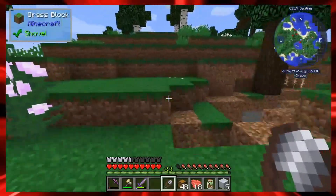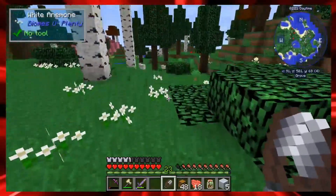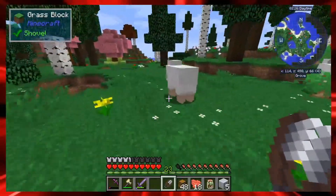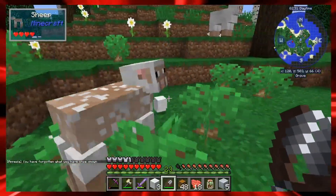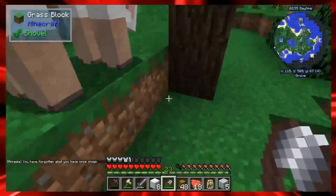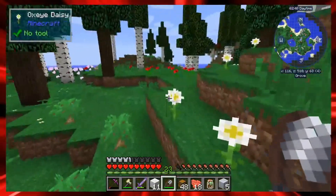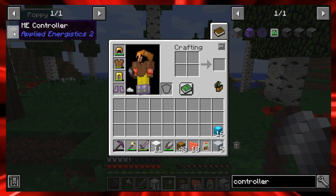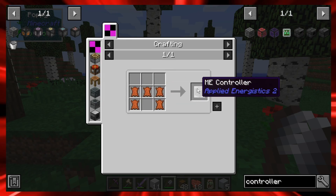I wanted to see if we come across anything new. Chance cubes are out in the world, which is always fun and exciting. There are the sheep! Let me go ahead and shear these sheep and see what happens. Oh, we got wool — that's going to come in handy. And we got amnesia again.